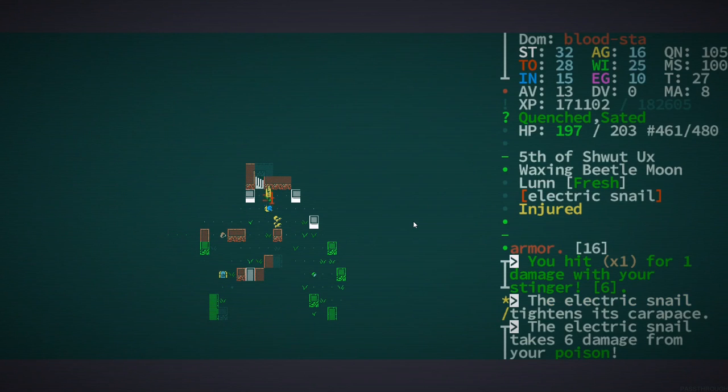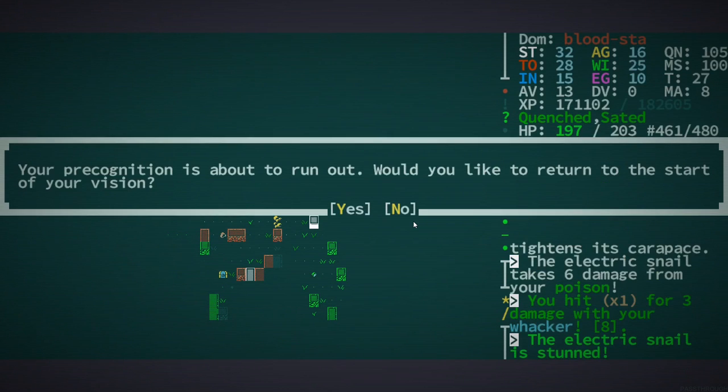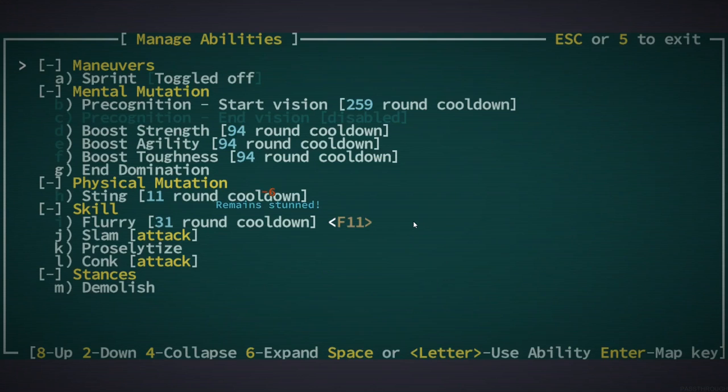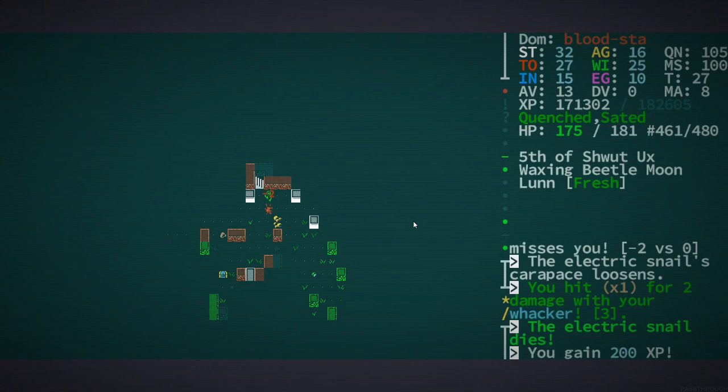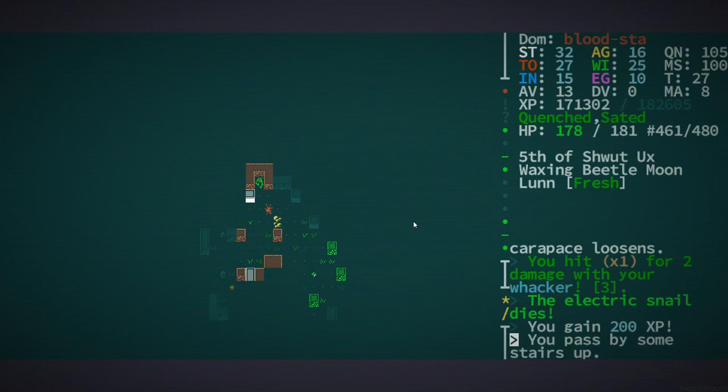You're pretty badly messed up right now — I'm not going to do anything too fancy, I'm just going to flurry them. Yeah, I think we're okay here — I'm just going to wait a little bit and see what else comes our way. We can't precog for a while so I'm a little bit scared.